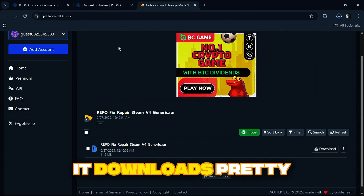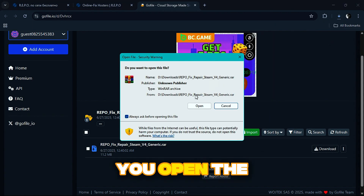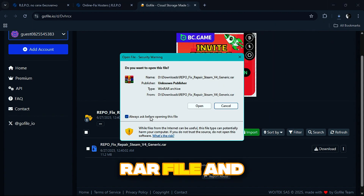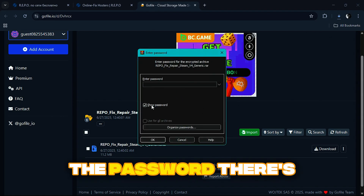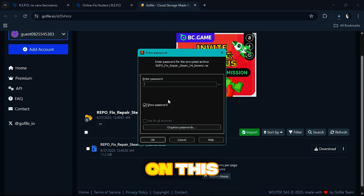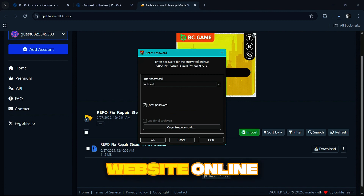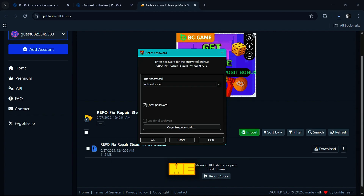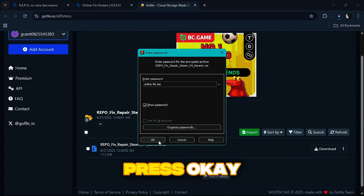It downloads pretty quickly and doesn't really take that long. Open the RAR file — there's going to be a password, and a lot of people make mistakes on this. The password is pretty simple: it's just the website link, online-fix.me. I'll try to leave it in the description for you guys. Just press OK.